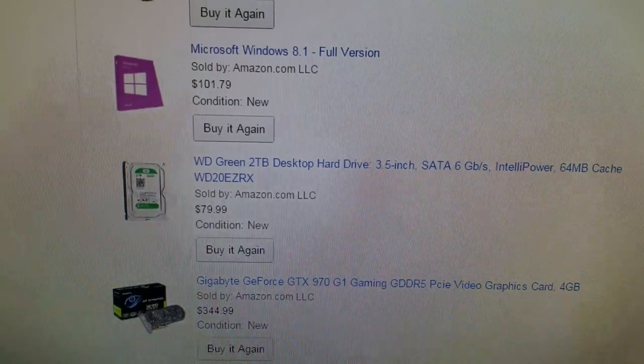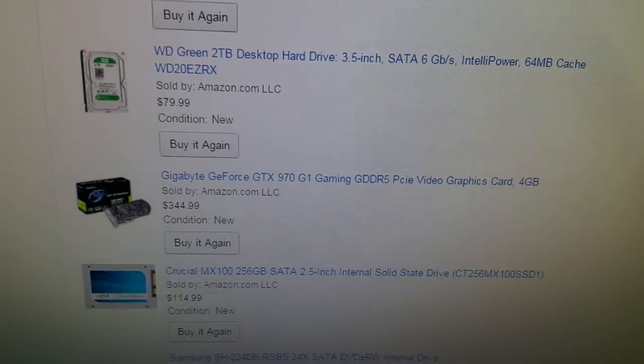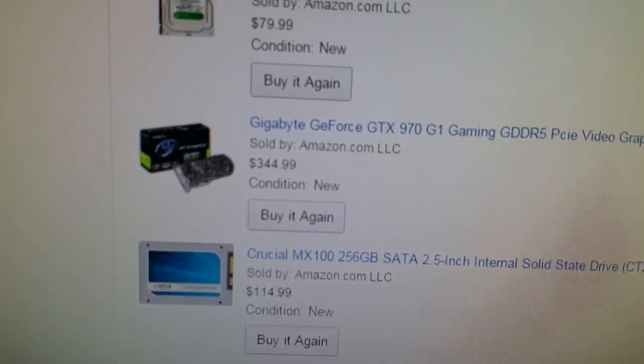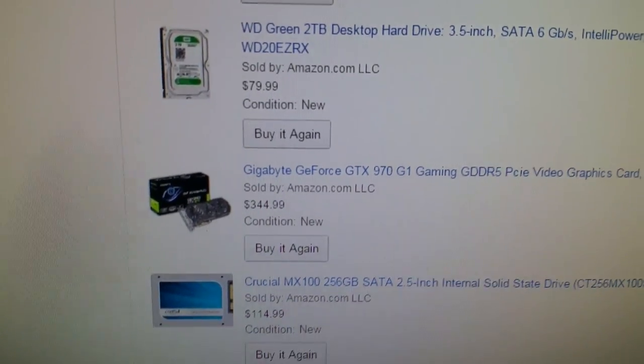And then here we've got the 2 terabyte hard drive, and I think 2 terabytes should be enough. And then going down, you've got the Gigabyte GeForce GTX 970, and that will come with a $30 rebate. It'll also come with The Witcher 3, I think. So that $344 will go down to about $310, plus a free game.